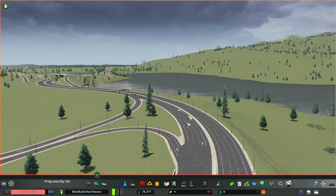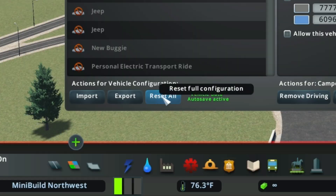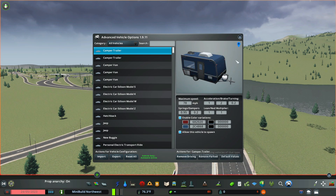This problem I found is in advanced vehicle options. You can see that I have configured to not show a lot of these vanilla vehicles. Hit Reset All, and then you can go ahead and hit OK that you want to override all of this. You're going to have to reconfigure the advanced vehicle options. This will allow you to play your game.